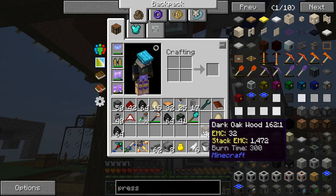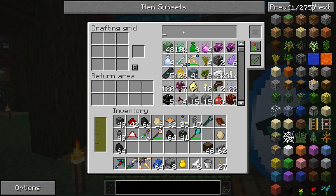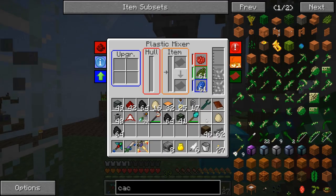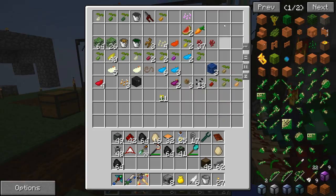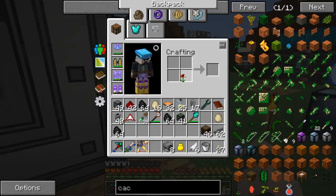So after we get that, we run it into the plastic mixer. We need lapis — not blue. Cactus. Yeah. And we don't really have a good source of red dye right now, so we might have to start growing red flowers. There should be some left in here though. No, I've used it all. Oh darn. Okay, we probably got to start growing these poppies then.